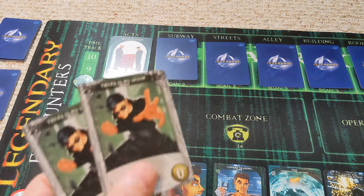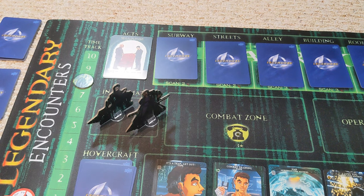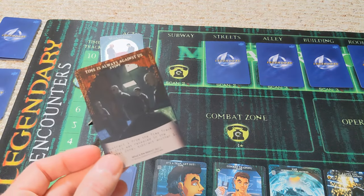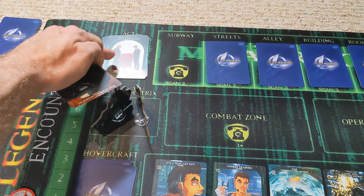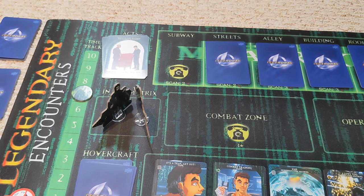Morpheus takes a dive into the matrix. We have the two attack points, which we're going to use to scan what we're facing in the first space. In the subway, it is another 'time is against us' event — subtracting one from the time track. That's not going too well. We're running low on time already, and the game's just started.